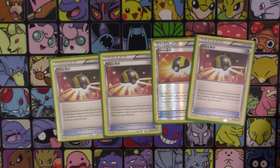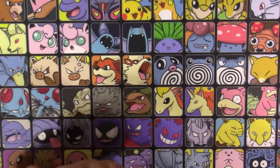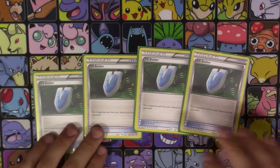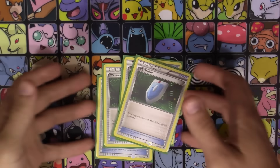For items: four copies of Ultra Ball — get rid of two cards to search for any Pokemon, very basic, can never run less than four. Also four copies of VS Seeker — can't run less than four either. It retrieves a supporter from your discard into your hand, which is very amazing.